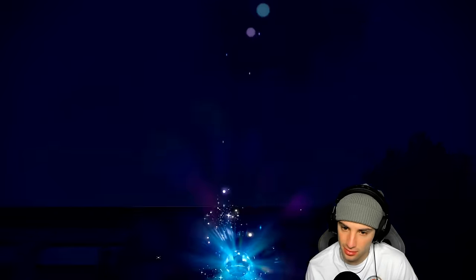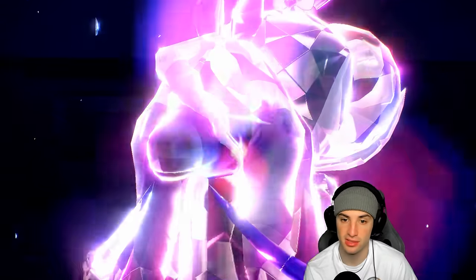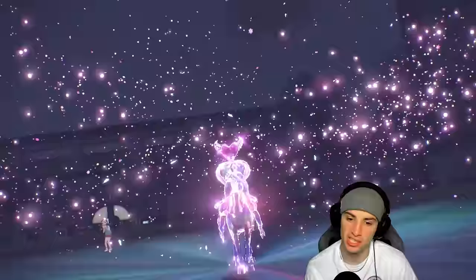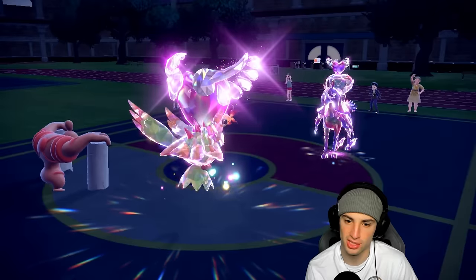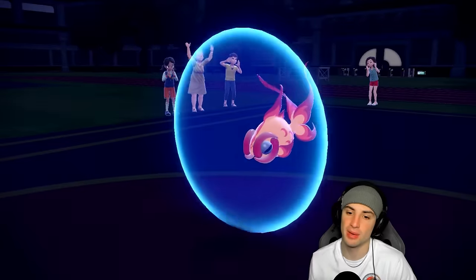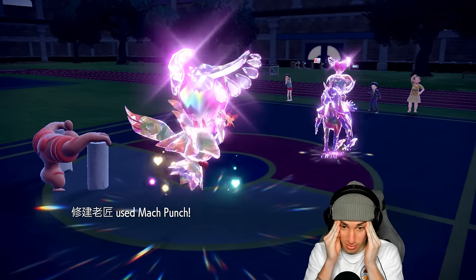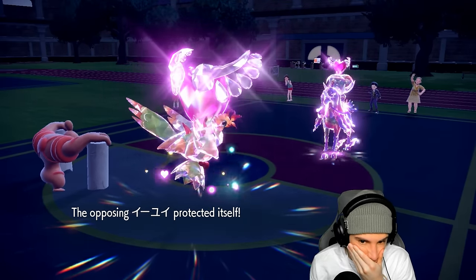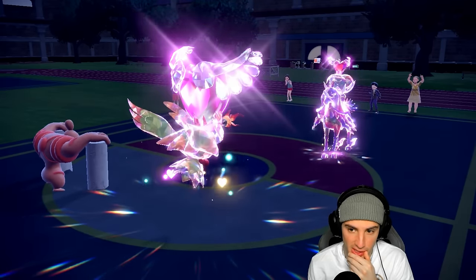Calyrex pops a tera into straight Fairy. If I had to guess they're going for Astral Barrage rather than Expanding Force into my Conkeldurr slot. Protect comes out from Chi-Yu, which throws off my system — but Wide Guard is still going to be good. They go for Draining Kiss, which I block with Wide Guard — beautiful! I still need to get off Trick Room.